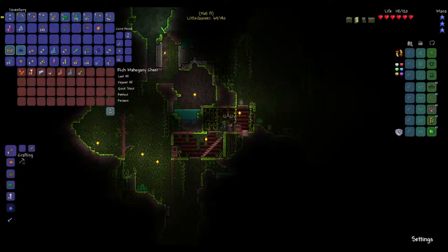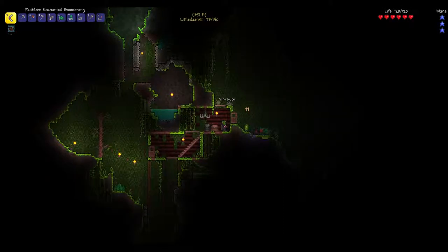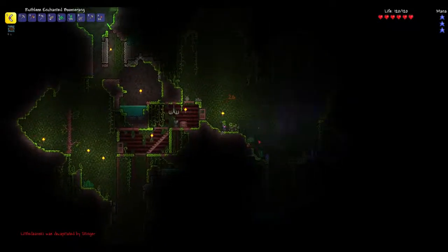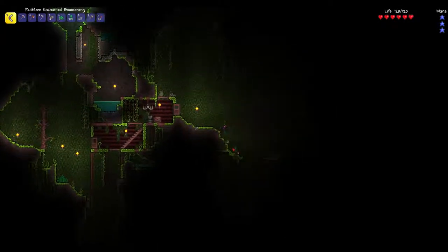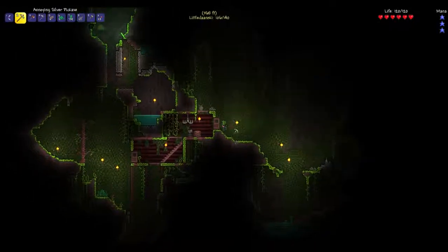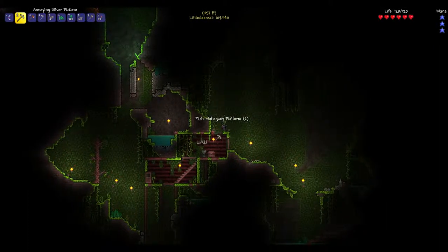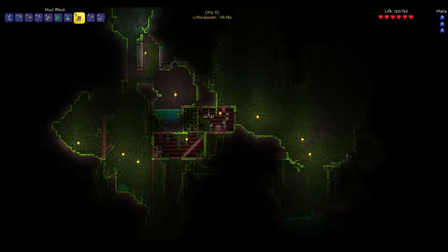Found a gold chandelier — those are good. There's another chest, probably doesn't have anything good in it, but we'll check. Do you have a wormhole potion on you? Yes I do. Grab the bed and then wormhole to me. Grab the bed, the chest, the workbench — grab all of it. I'm gonna grab the doors. We're gonna live in a mud house. I'll leave the chest here since it's got random stuff in it.